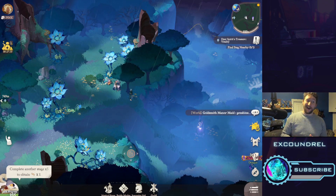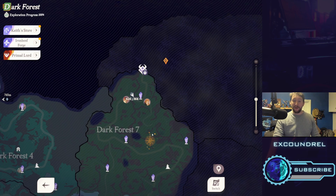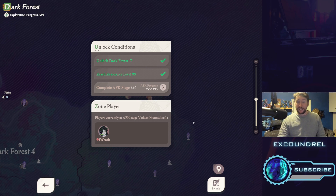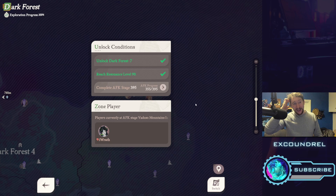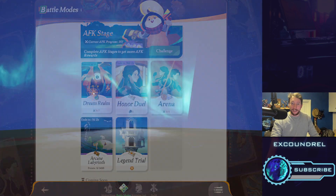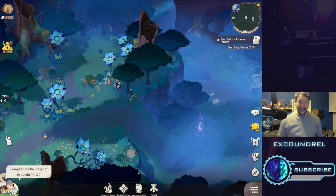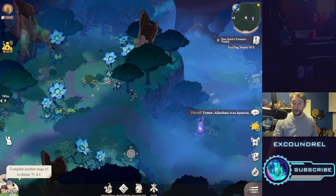Hey guys, what's going on? Welcome to the channel. I want to give some context about where I am in the game so you can get an understanding of the level of experience I'm talking from. I'm currently at Dark Forest 7. I've completed all the battles, explored 100%, and I'm waiting to get to AFK Stage 395. I'm pretty high-end on my server — in the 50 to 100 range — and I'm ranked 73 on the server for Dream Realm. I've progressed my account since global launch and I want to talk about some things I didn't realize until about three quarters of the way through my playthrough that will help you progress a little quicker.